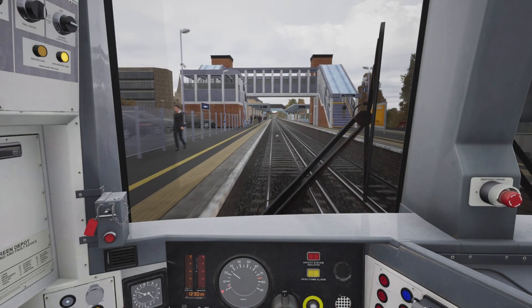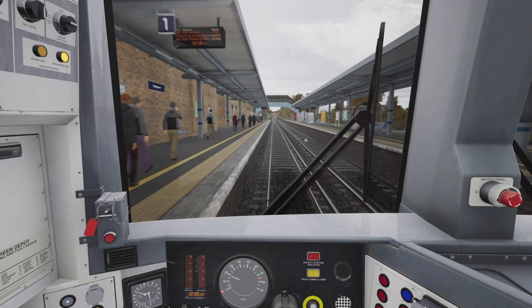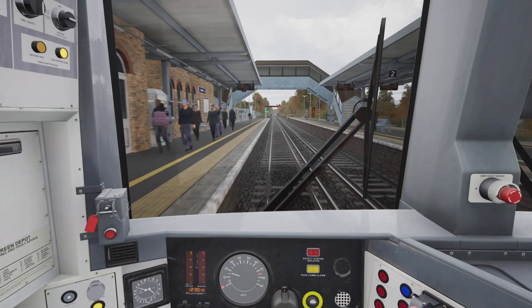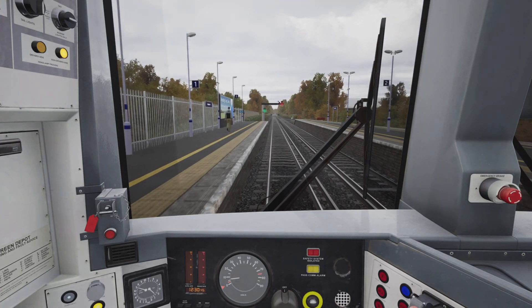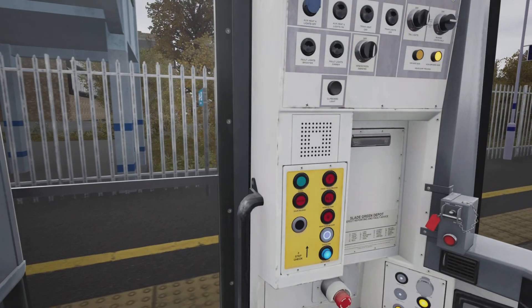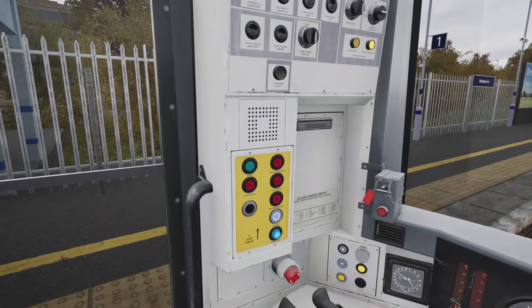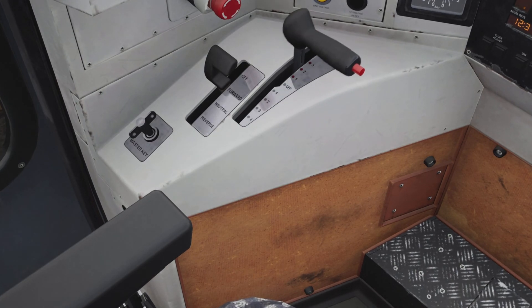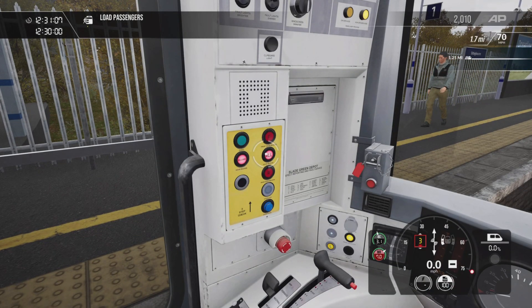Stopping position for eight-carriage trains here at Sittingbourne station in the London direction is just beyond this footbridge. I've released the brakes momentarily, going back into brake step one, up to brake step two momentarily, back down to brake step one as we get closer to the stopping position, up to brake step two and back down to brake step one for the stop. We've stopped with the stop board in the window, which is what you want. Brake step three, F and R switch into neutral, and we have a door release on the right — guys, I seem to not know my left and right, it's crazy.